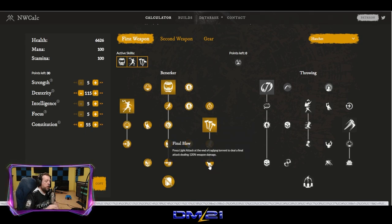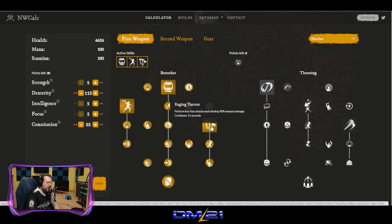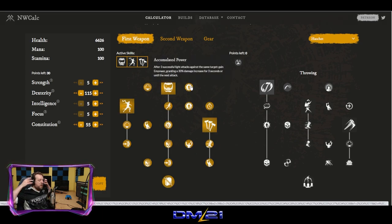The Final Blow perk: press the light attack at the end of Raging Torrent to deal a final attack dealing 120% weapon damage. Now we have five fast attacks, the last one dealing 120% weapon damage. Before we get into the passives, let's talk about the rotation. Two passives in particular are very important because they tell us how to play.